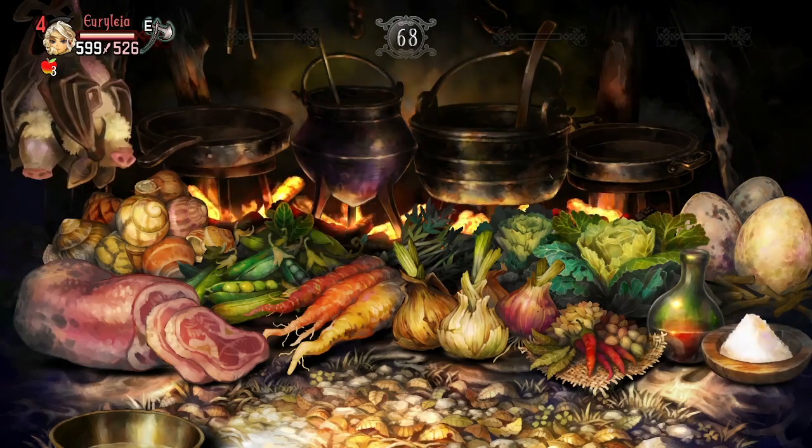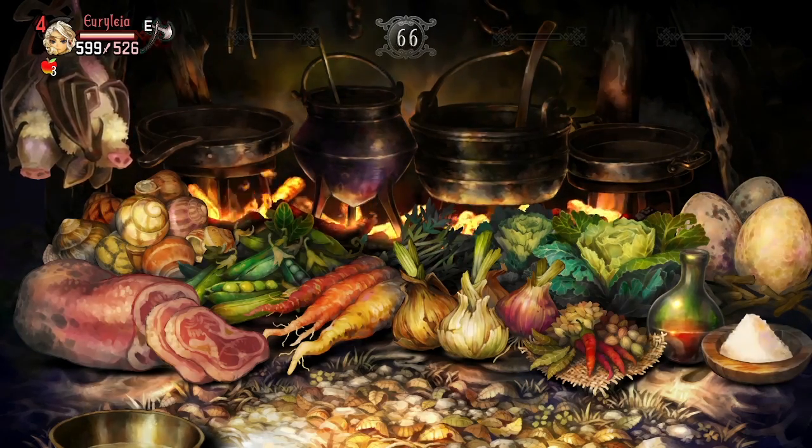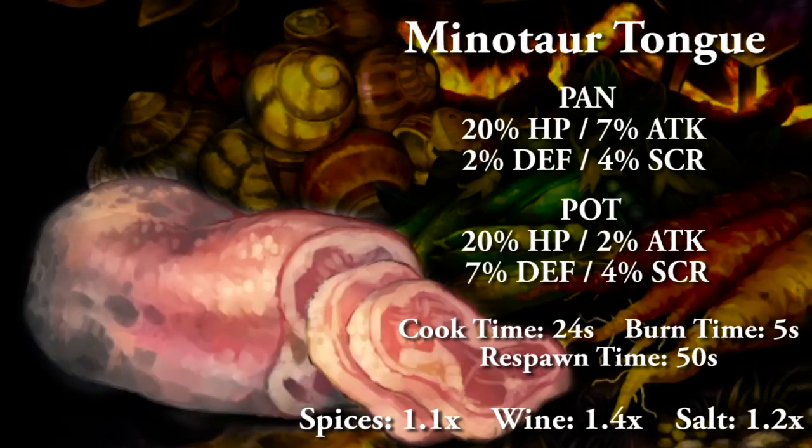The next two are boss foods only found in story mode dungeons after defeating said boss. The minotaur tongue replaces the boar meat in the spread. Cooking with a pan will net you 20% HP, 7% attack, 2% defense, and 4% to score. Cooking in a pot will net you 20% HP, 2% attack, 7% defense, and 4% to score. Full cooking time 24 seconds, burn time 5 seconds, and respawn time 50 seconds. With condiments: salt is 1.2x, wine is 1.4x, and spices are 1.1x, capping out at 1.7.